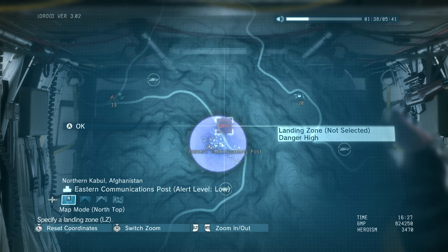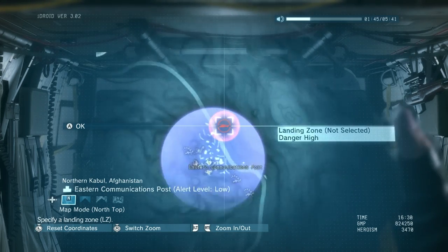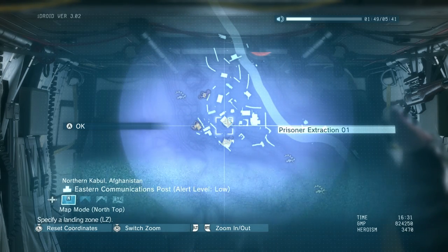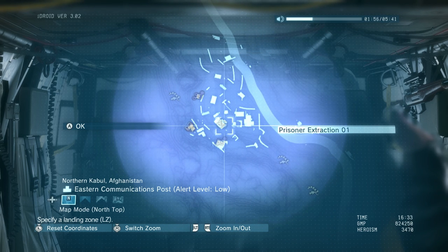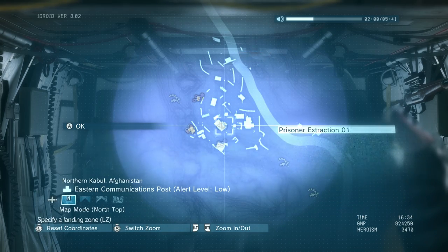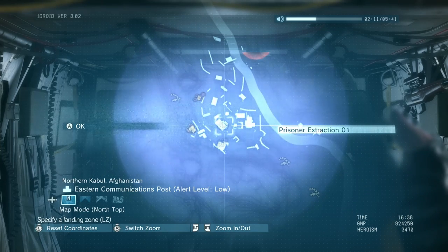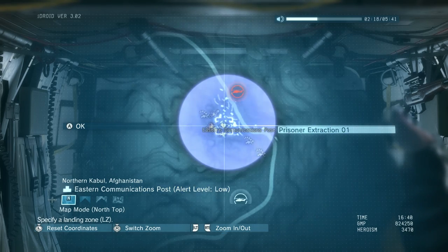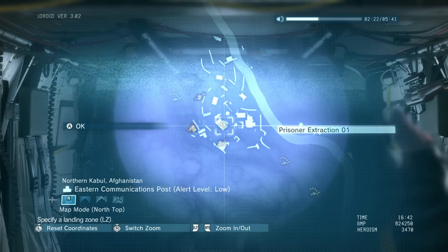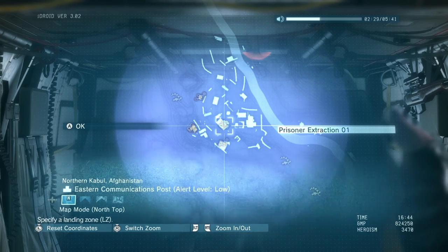For me, I'm choosing a landing zone just down the road from the communications post. You should always analyze as much of the map as possible — look at the buildings, because we're looking for a hostage. I highly doubt he'll be out in the open. I can see two fully enclosed buildings. Luckily, in previous side-ops and free roam, I've actually been to this location — I used C4 to eliminate a couple of radio towers, so I'm slightly familiar with the layout.